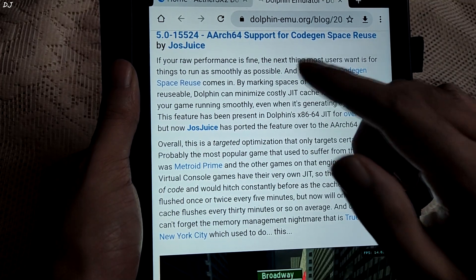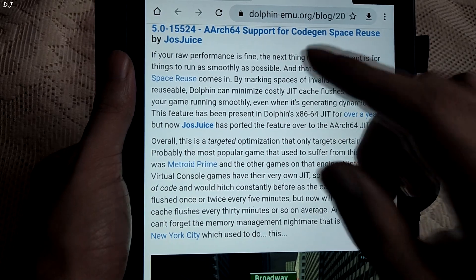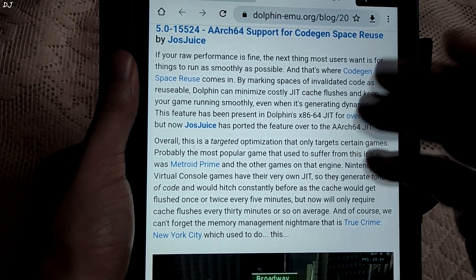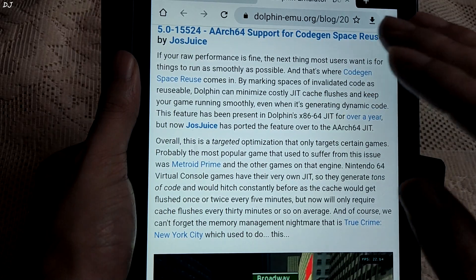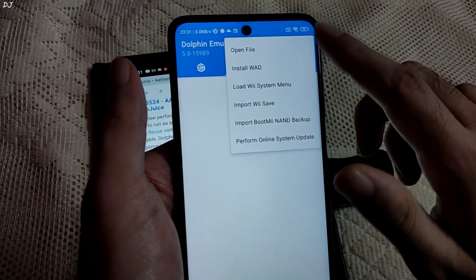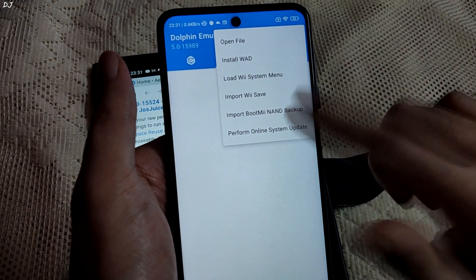Code chain space reuse on ARC64 JIT reduces hitching for code cache clearing. Support for LogicOps on more drivers including Adreno was added — this fixes Kirby Air Ride and other games that use LogicOps. Link support over MMJR2-style touch controls lets you use the screen like a laptop touchpad to move the cursor instead of it being tied directly to your finger's position. Using the official build, you can now perform online system updates from the interface itself.